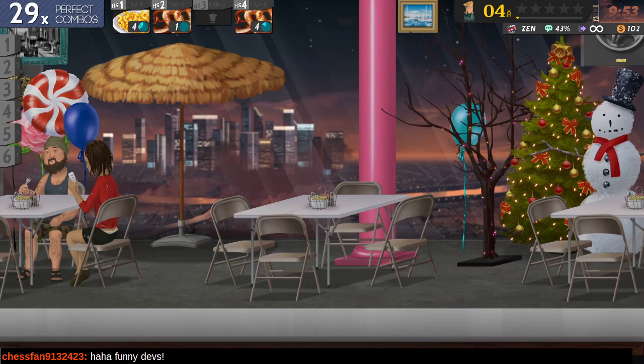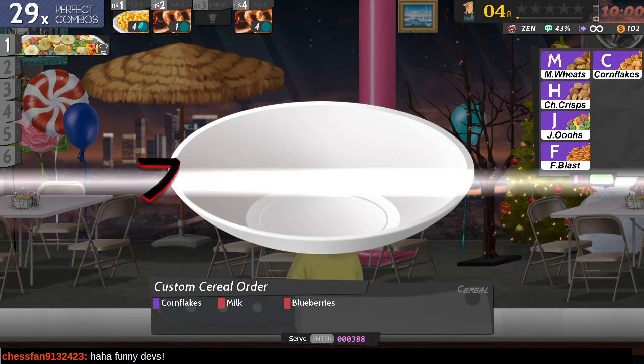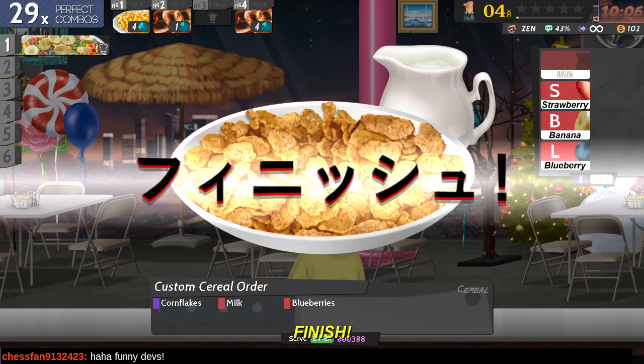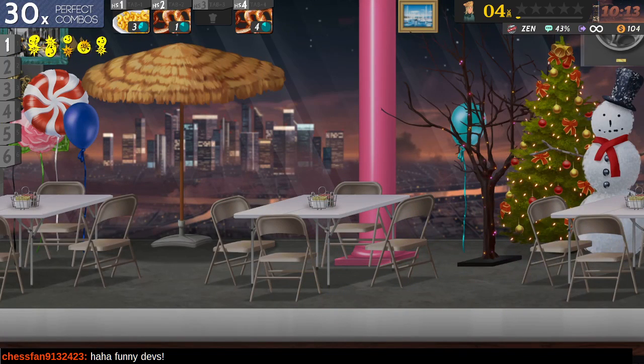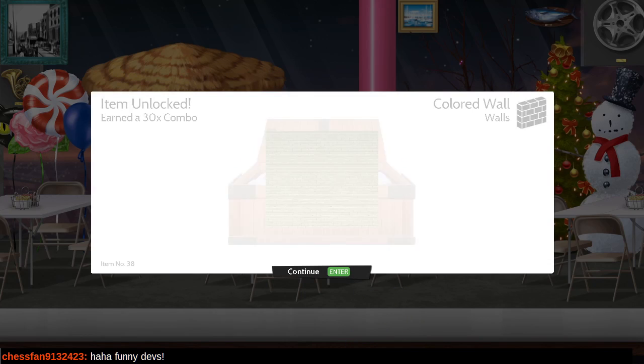It's fun to see the folks hanging out there, taking their time, enjoying their meal. Cornflakes, milk, blueberry - nice. Mission accomplished - we somehow leveled up once more. Another perfect day - we get another colored wall.